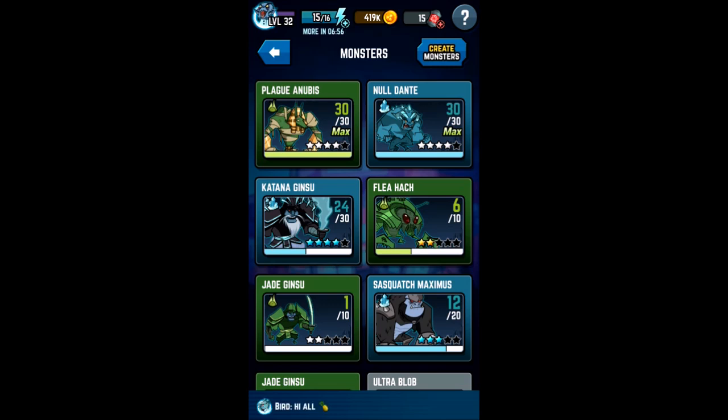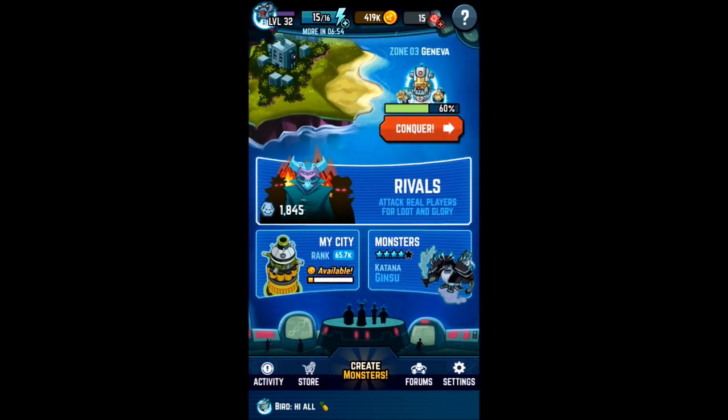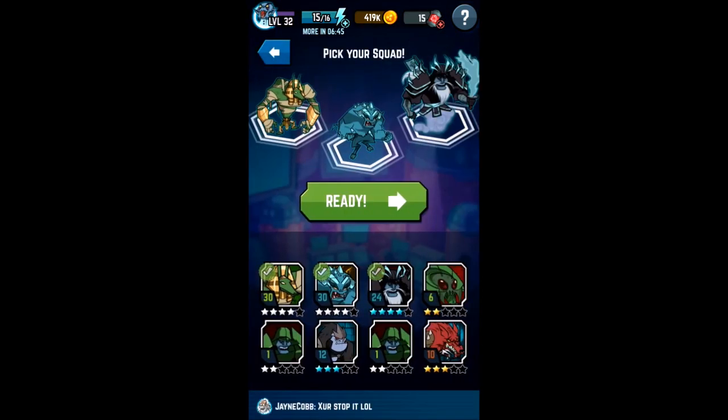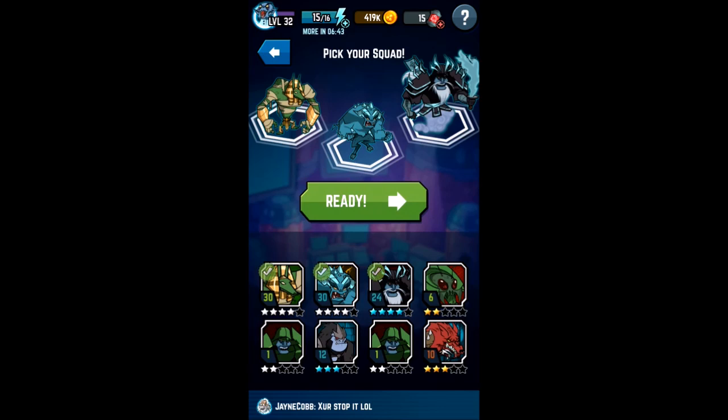Now that we have our monsters and different classes covered, I'll show you a rival battle so you can see what you're supposed to be doing. I'll go ahead and attack bob737. I'm using my two supports and my nuke class. You don't have to follow what I do — this is just what works for me. You can try all different types of classes, like two nukes one support, or two nukes one tank.